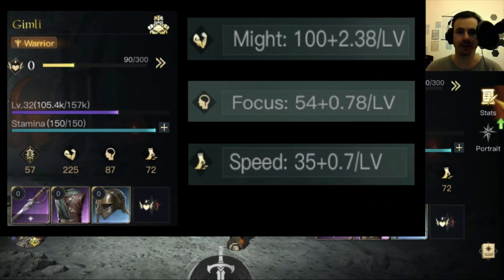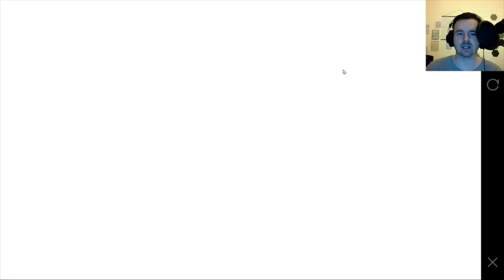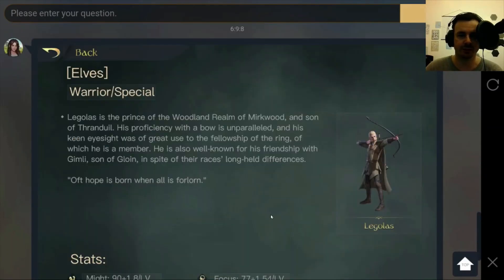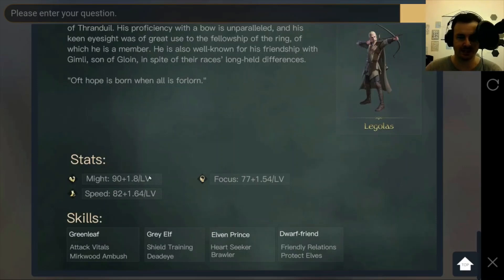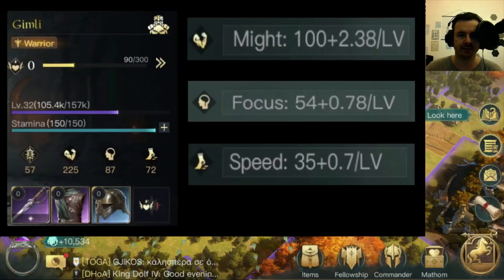His starting points are heavily based on might — might plus 2.38 per level, focus just under one, and speed less than one. Out of curiosity, let's compare to Legolas: Legolas gets 1.8 per level. He has the focus, so his units end up being strangely tankier, and he has pretty decent stat increases — plus 1.8, 1.54, 1.64 across the board.